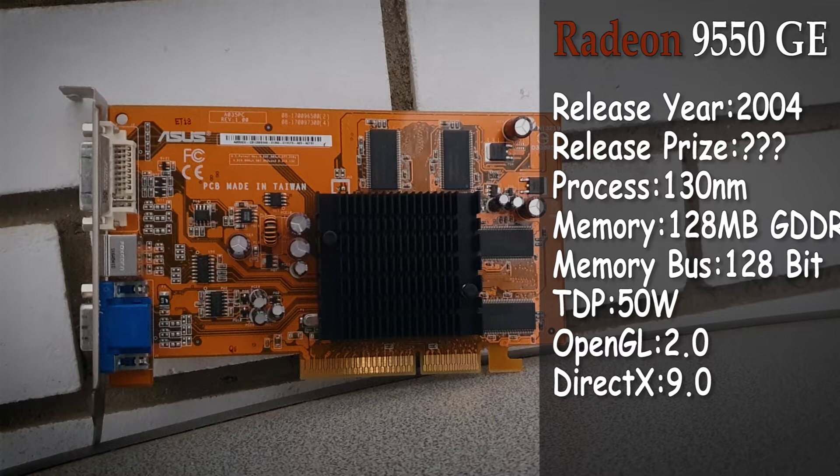The model of the 9550 is a somewhat specific one, since it features 64 MB more VRAM than the usual model, and it is of a type known as GDDR memory, as opposed to the DDR memory used on the classic model. It also has a 128-bit memory bus, which is yet again double the bandwidth of the normal GPU.